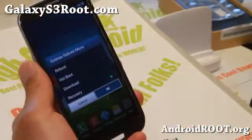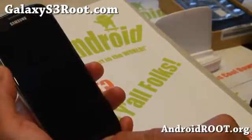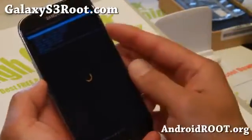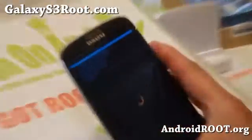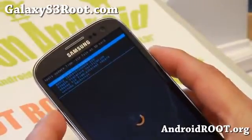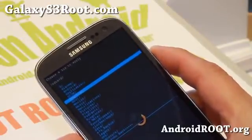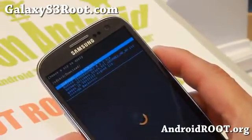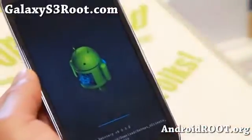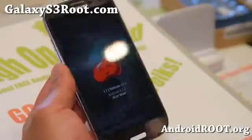Go ahead and boot into recovery. You can use the menus if you're on a custom ROM, or turn off your phone and hold down Power, Volume Up, and the center Home button. If you're using ClockworkMod recovery, go ahead and choose the SotMax zip file. I'll go to Install Zip from SD Card, choose from SD card, go to my download folder, and choose the SotMax Ultimate Stock zip. This will bring up the Aroma Installer.